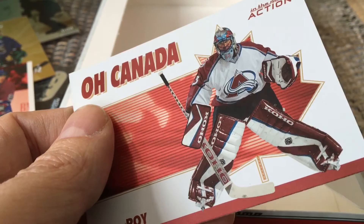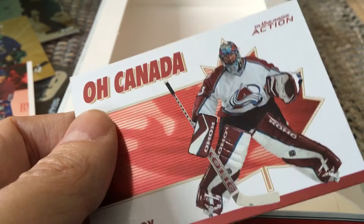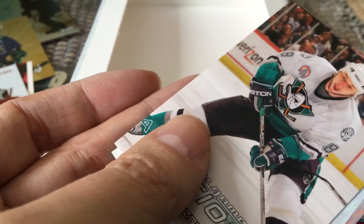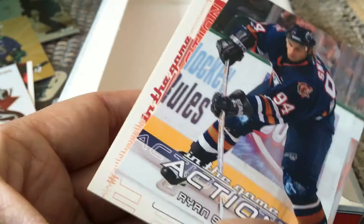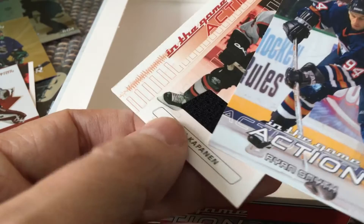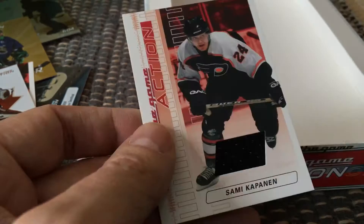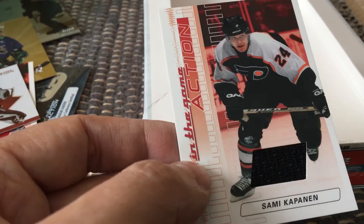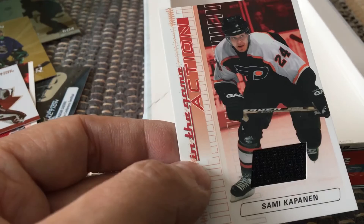The Oh Canada checklist runs from Mario to Patrick Roy — Patrick's card number two. It looks a little dinged on the corner. The ones to get would probably be the Mario, the Marty Brodeur, or the Patrick Roy — so that's really cool. And finally we have a jersey: Brad May on the back, then Sandis Ozolinsh, Ryan Smyth, and Sami Kapanen — it's a Sami Kapanen In the Game Action game-used jersey. It's a piece of black jersey, numbered 39. That's probably the Ruby as well.